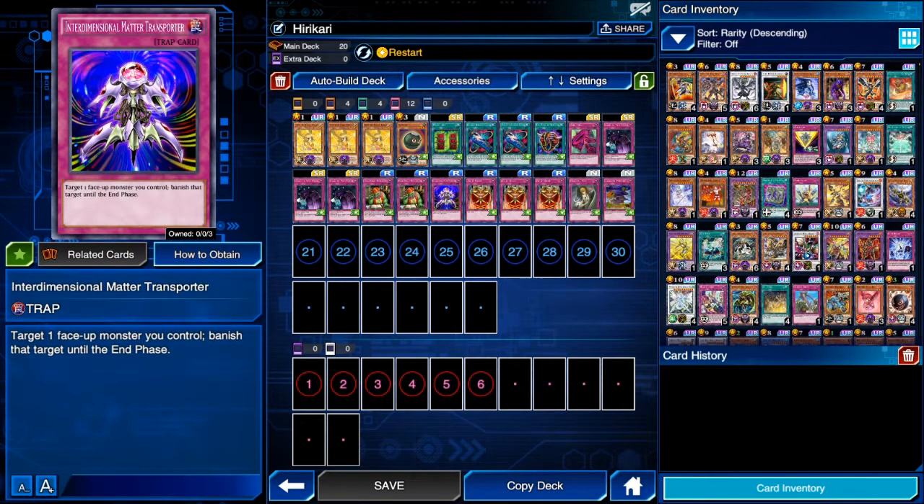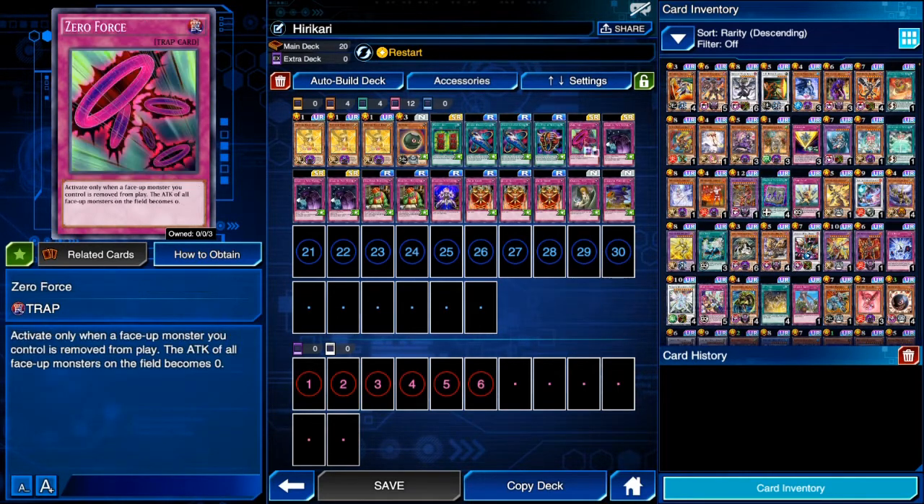Via Interdimensional Matter Transporter we banish Hikari from the field, and then chain Zero Force to that activation. What happens is Hikari gets banished and then returns to the field, and because of Zero Force all opponent's monsters' attack power is decreased to zero.